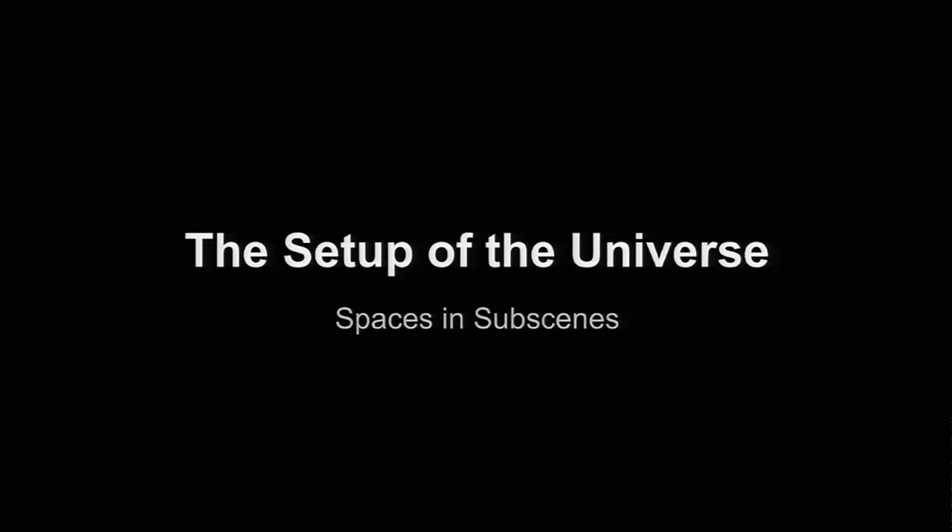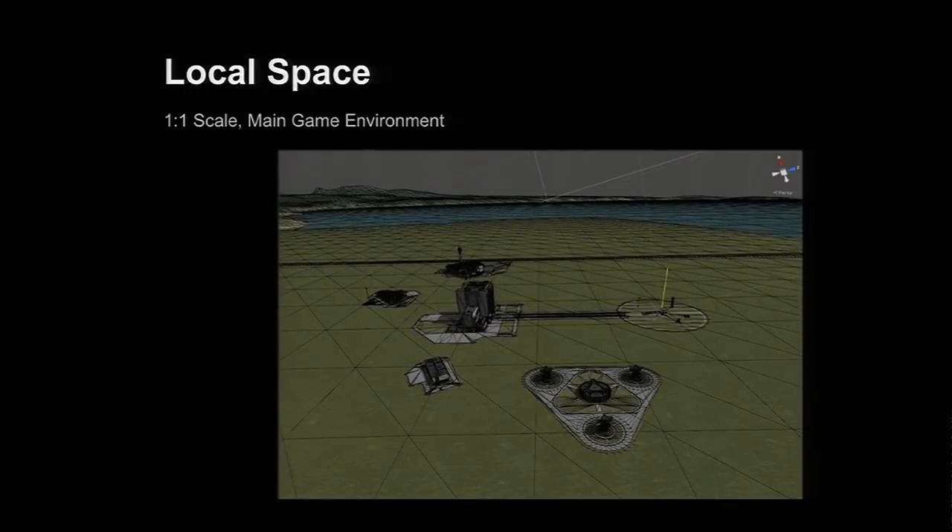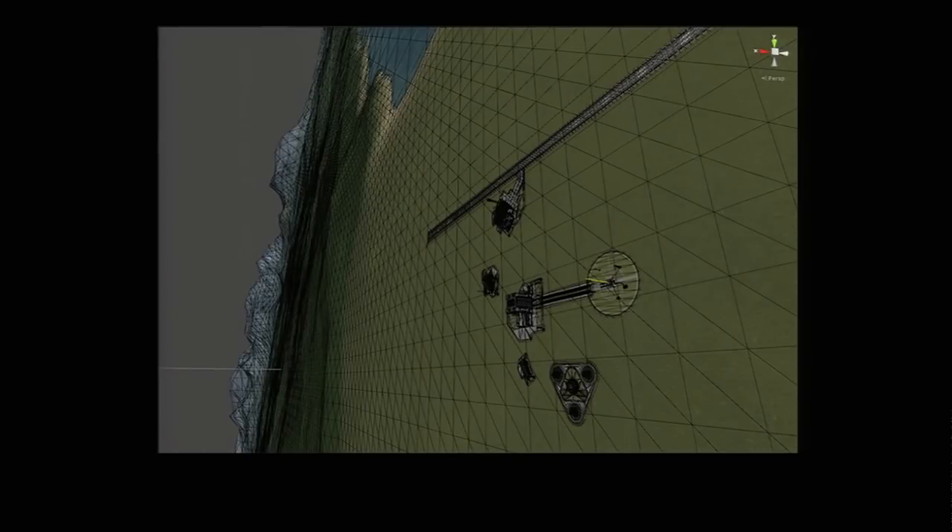That leads us to the setup of the universe and how we put it all together. KSP has sub-scenes — basically scenes within a scene on different layers. Each sub-scene is rendered by its own set of cameras, so they all exist in the same space but are rendered differently and can have their own reference frames. In KSP, we have three of those: local space, scaled space, and internal space. Local space is our one-to-one scale main game environment where the scenery and all ship parts live.